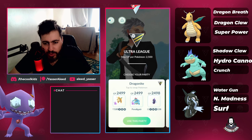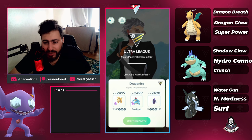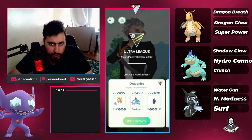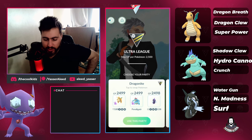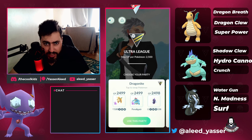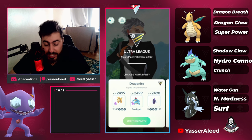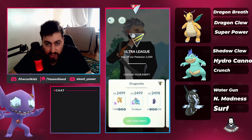Hydrocannon is technically much better than Liquidation, and Excision is just an average move. Crunch is not the greatest, but at least it debuffs the opponent with a chance. Dark moves are much better typing in Ultra League than Bug typing, because with Bug you get completely walled by Giratina, while with Crunch it does about 55-60% of Giratina's health. So Shadow Feraligatr is able to beat both Cresselia and Giratina while Golisopod struggles.